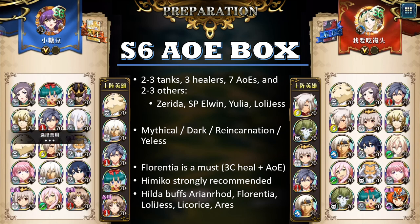What has changed is the characters used in these boxes. It is still mostly Mythical, Dark Reincarnation, and Yilas, but the addition of Reincarnation has changed things quite dramatically.